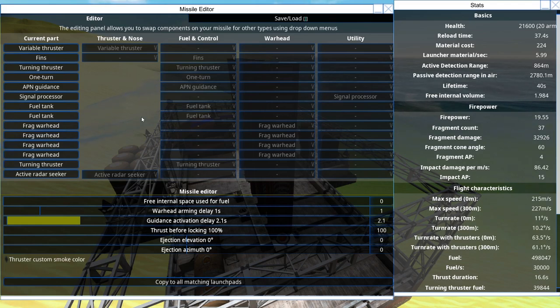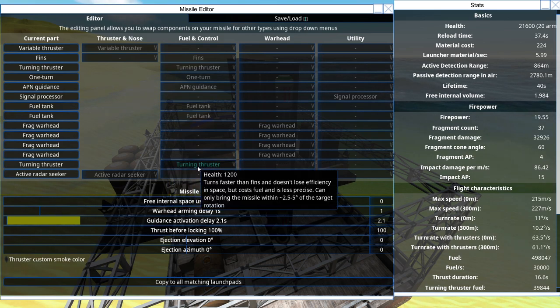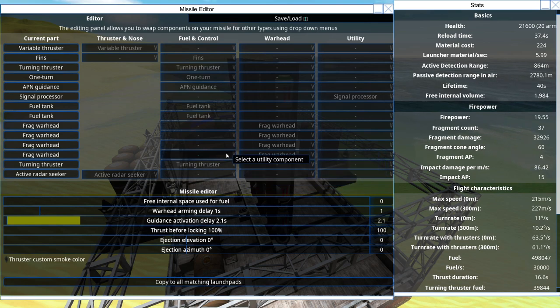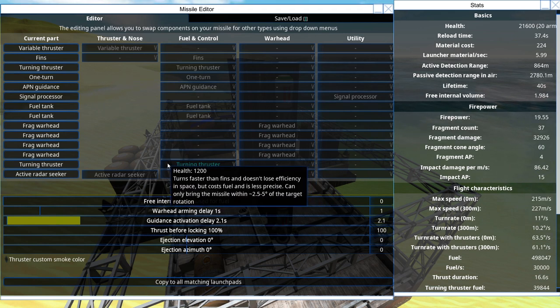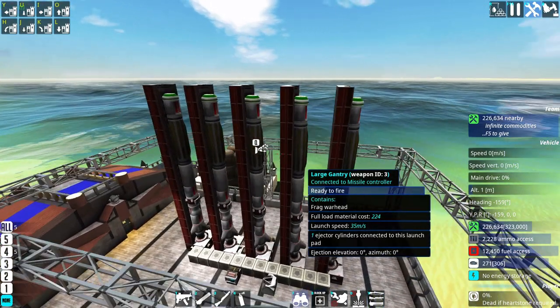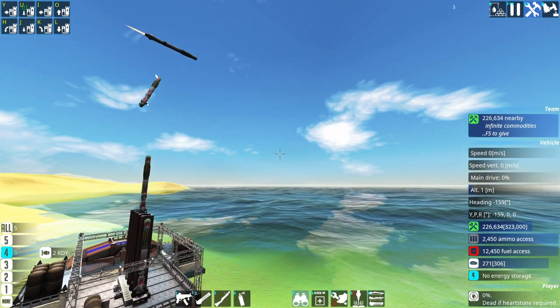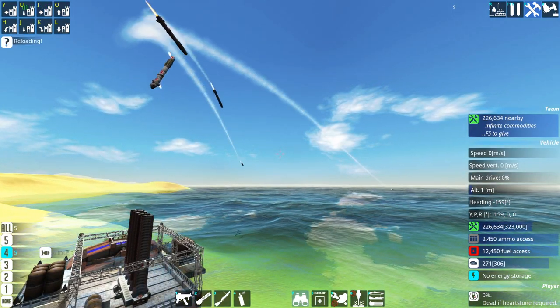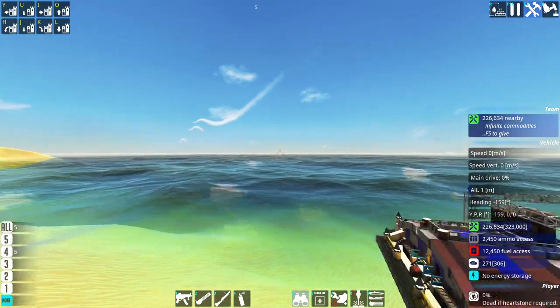You might notice that I have used two turning thrusters, one in the back and one in the front. Normally one turning thruster is more than enough - two is simply taking the place of another frag warhead. However, this is my decision because I wanted to have it aesthetically looking like those real-world counterparts. As you can see, the exhaust flame of the turning thruster in the front and the back. First being launched, aligning themselves and then igniting the main thruster.